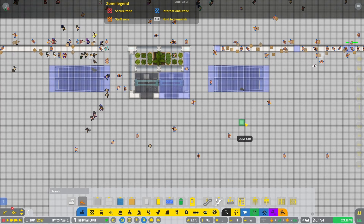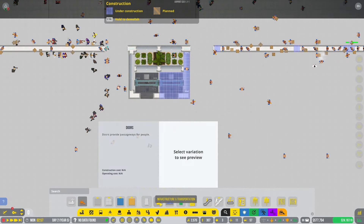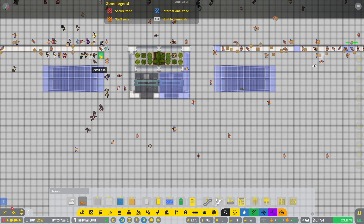I don't know if I like the escalator there... actually I do like it there. It just sits. No — we're going to bump that back one square because I want to wall that around. Wall there, wall there, wall there.